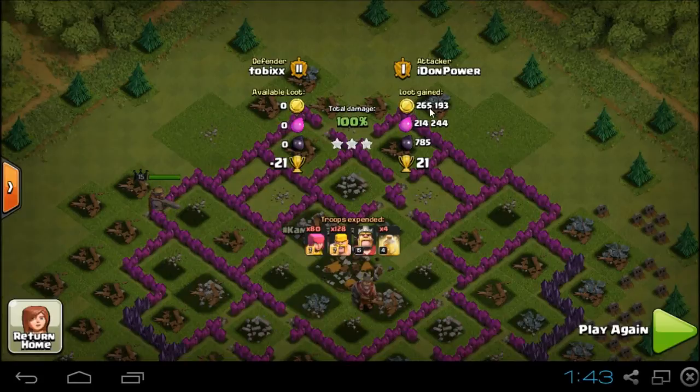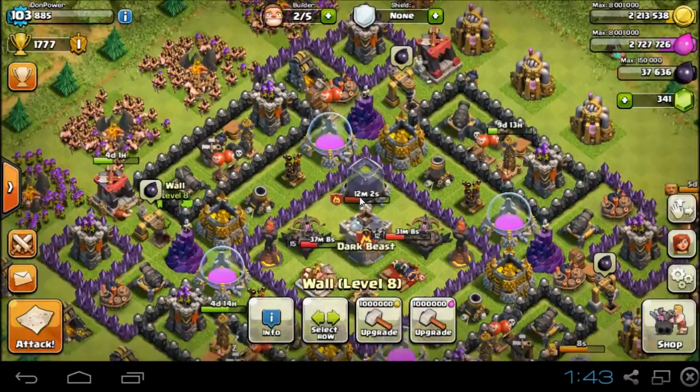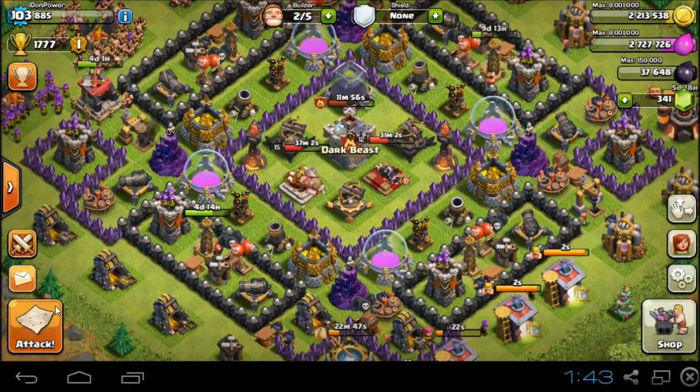Boom — 100%! As you can see, cleared him out. It was an awesome town. I love these kinds of towns — you get over 200,000 of each resource plus dark elixir and three stars. These kinds of towns really freshen you up. It makes you feel like wow, I need another one — stuff like this makes you so excited!